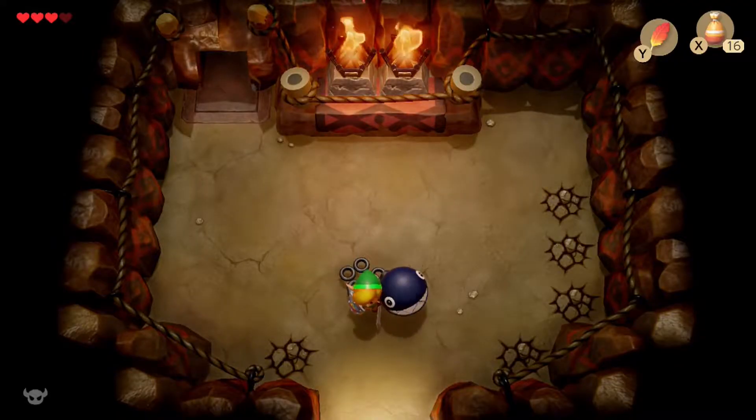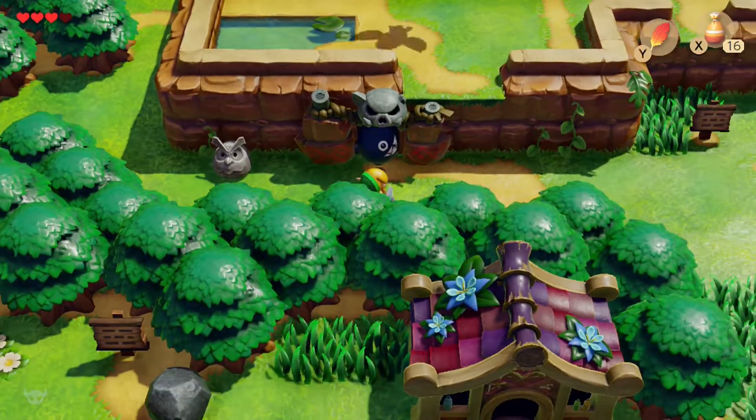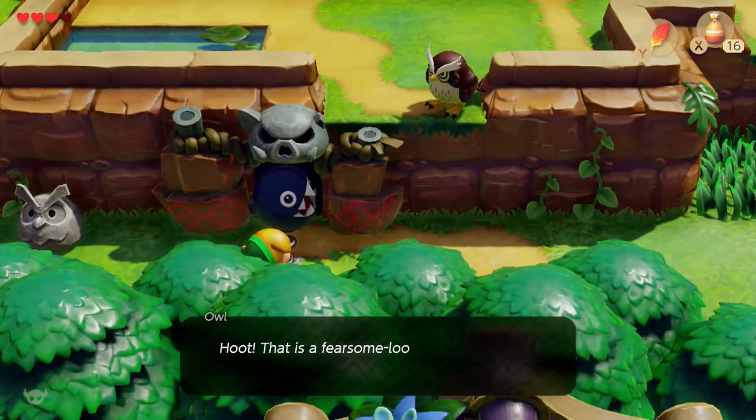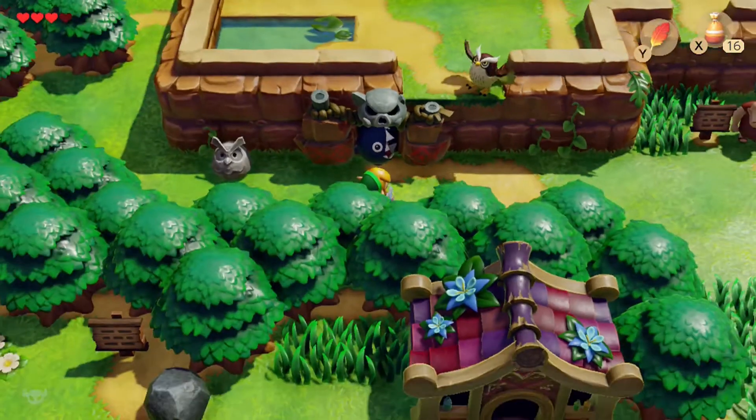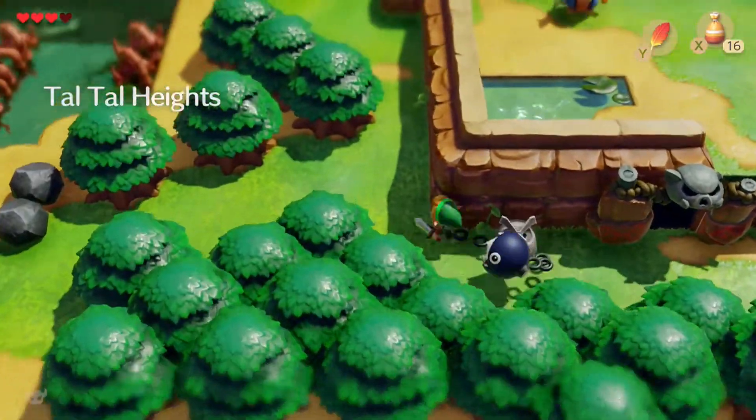Hello YouTube, this is Joshua Timbucket and welcome back to another video of Link's Awakening. In today's video we're going to go ahead and make our way to Gophongo's Swamp and defeat the second dungeon, which is called the Bottle Grotto. So let's go ahead and make our way there.